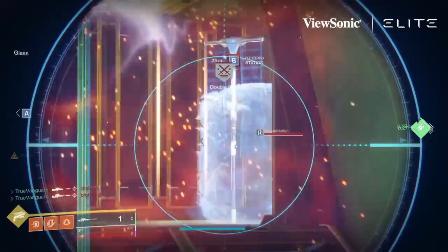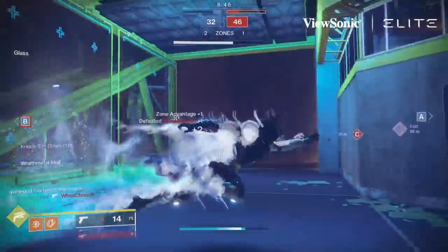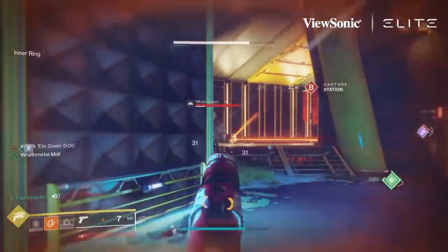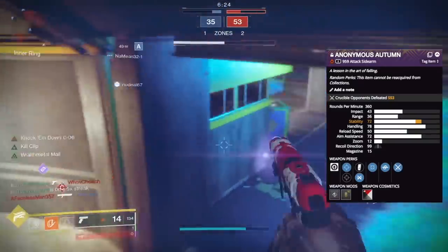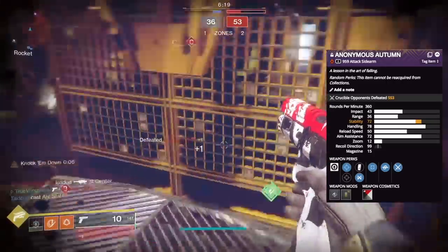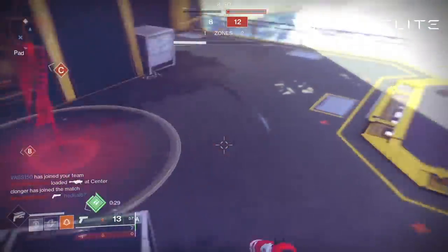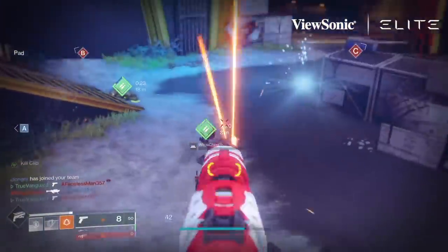What is it about the Autumn and this roll that I like, and what makes it so freaking good? This Autumn has a fantastic roll with moving target for better and more consistent hit registration as I'm moving around and firing. It has kill clip, which you'll see a ton of in this gameplay, taking it from 31 damage to the body to 42 to the body and about 60 to the head. Additionally, it has ricochet rounds and a stability masterwork, which gives the gun perfectly vertical recoil.